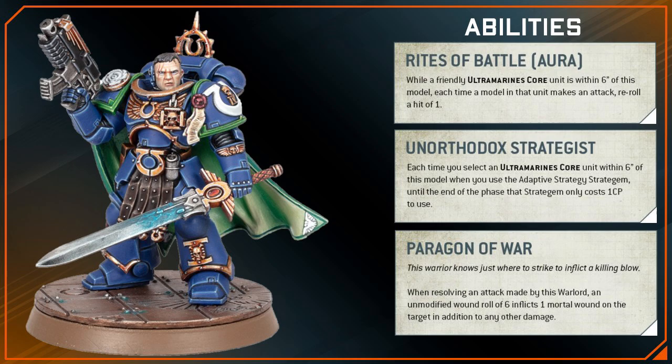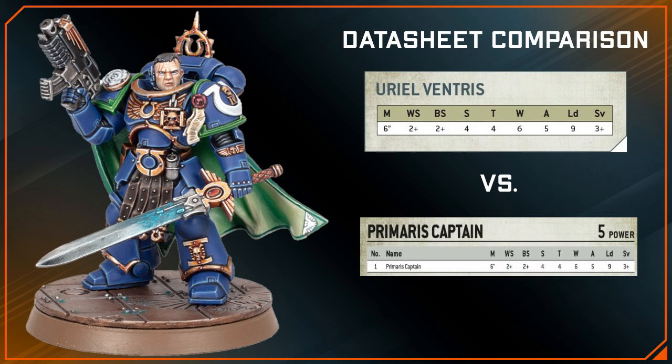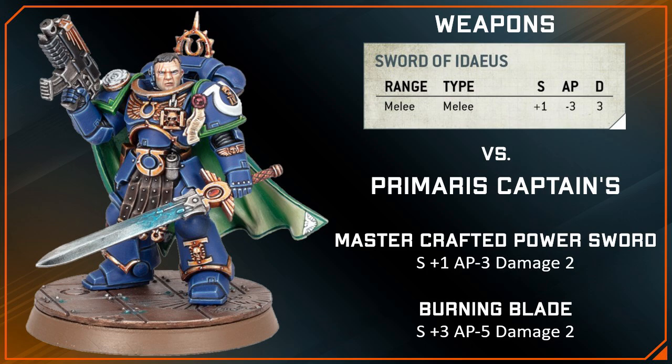But before we get into his weapons, let's quickly take a look at Uriel and the Primaris Captains stat lines side by side. As you can see, they're identical. For weapons, Ventress has got the Sword of Ideas and Invictus. With Shock Assault, Uriel is putting out 6 strength 5 attacks at AP3 damage 3.